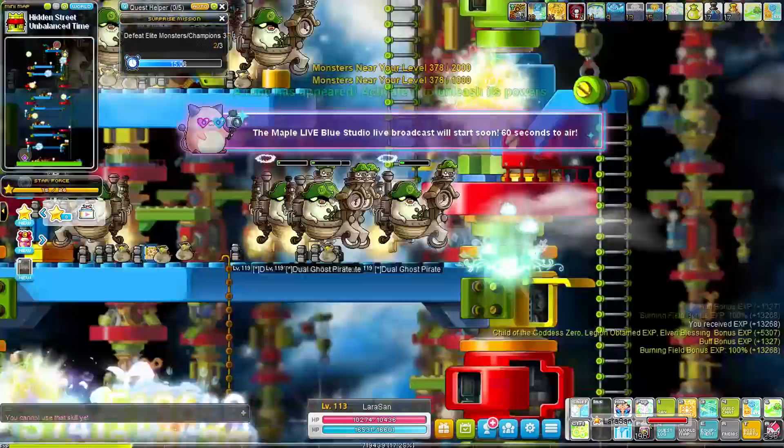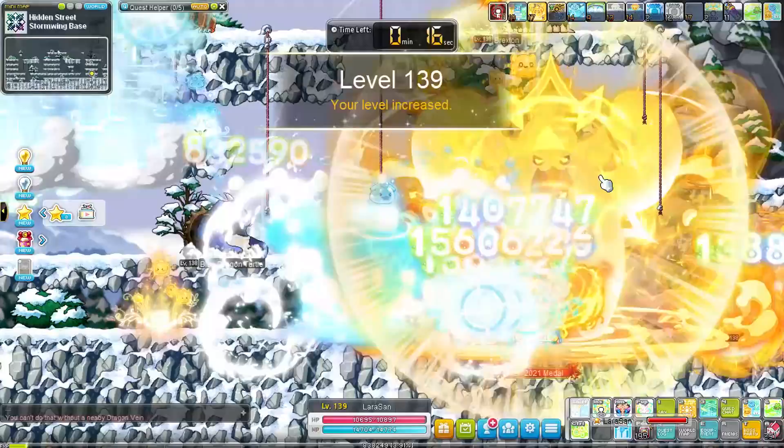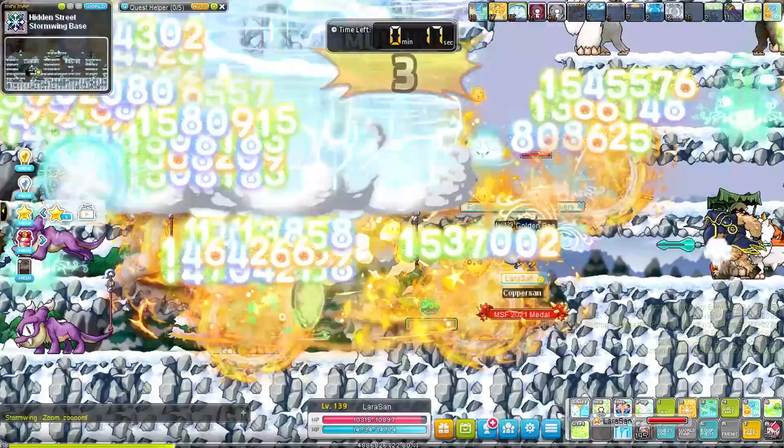We trained at Dual Ghost Pirates and Junior Cerevis in the Deathmine. In 4th job your Vein Eruption summons get even more range and damage and Lera's grinding just gets absolutely ridiculous. I don't think I have ever reached the end of the Stormwing Base map this fast on any class. I don't think this class will take over Kanna's grinding speeds — Kanna is still MVP of course — but it is pretty insane.